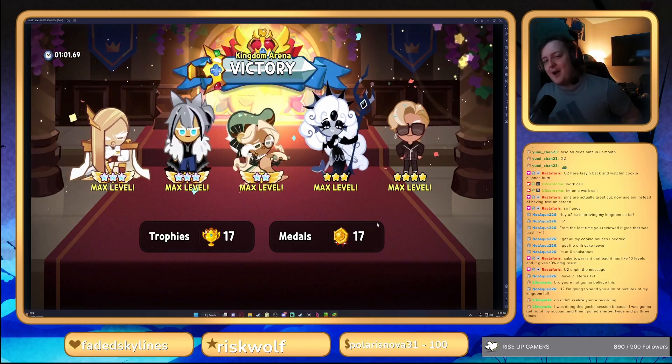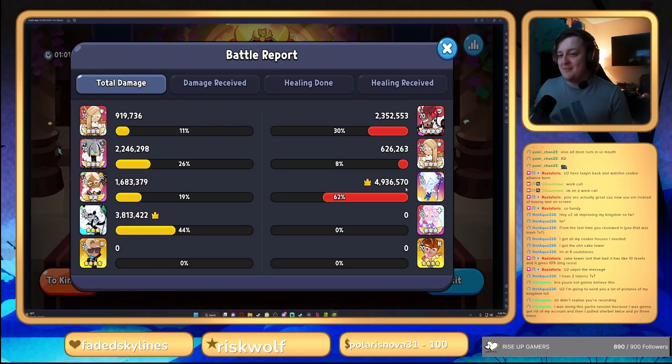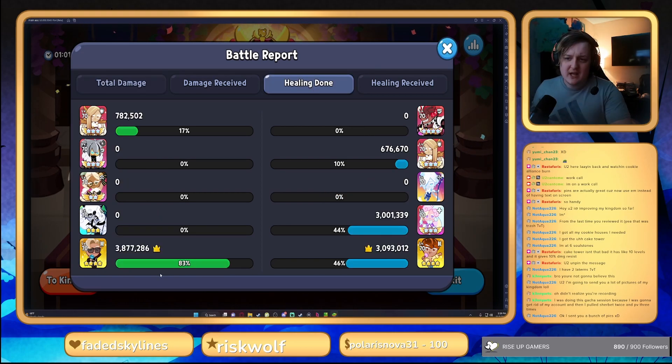We beat that sherbert comp! Let's look at the damage numbers here — Werewolf did almost 5 million damage, which is insane. We also did 3.8 million healing. Absolutely popping off. They were running double healer too and we still clapped them.